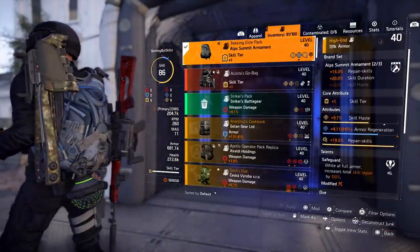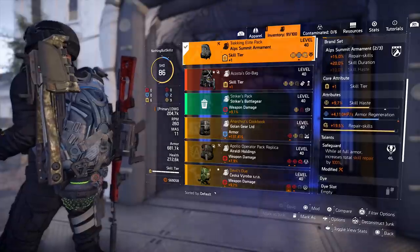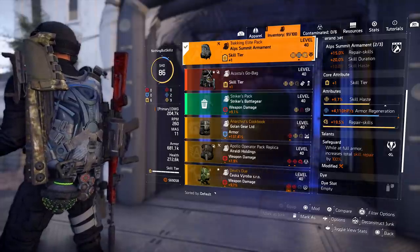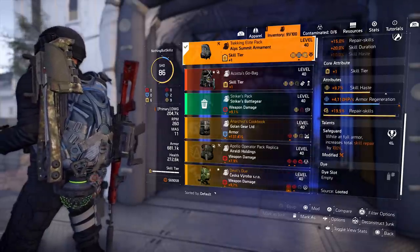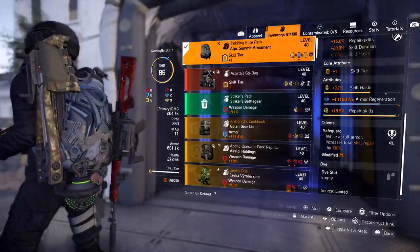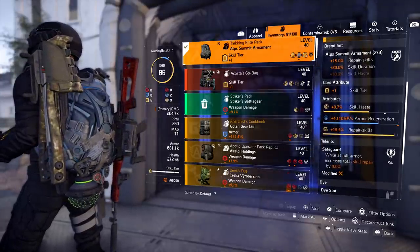For the backpack, this is our second piece of Alps Summit, giving us that 20% skill duration. We have skill tier and skill haste. Instead of armor regeneration I'd like repair skills there, so I rolled my mod at 19.5% repair skills. The talent you definitely want is Safeguard: while at full armor, increase total skill repair by 100%. So if your Chem Launcher is doing about a million, it's going to do 2 million — and 2 million is enough to heal even the tankiest players to full health. Safeguard is the best healer build talent in the game right now.